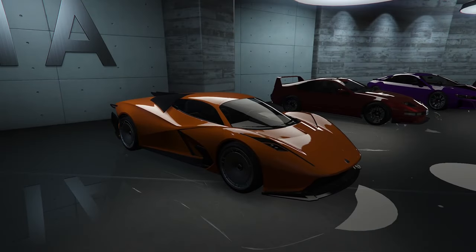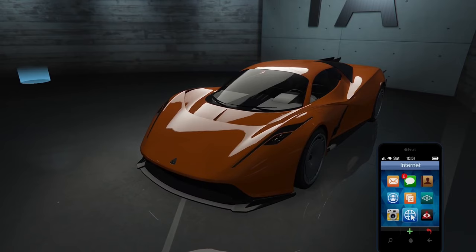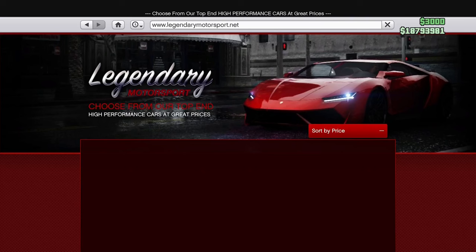Welcome back to the channel guys. We've been customizing all the new cars that released on day one this week. And yesterday on Thursday the 4th of July, the Overflod Pipostrello released as our first drip feed car. It's available on the Legendary Motorsport — let's have a quick look at it on there.